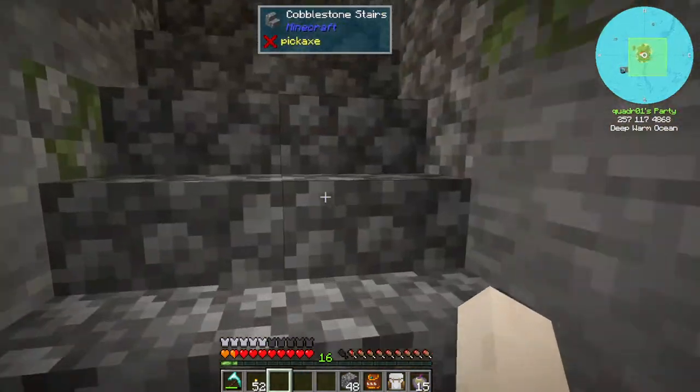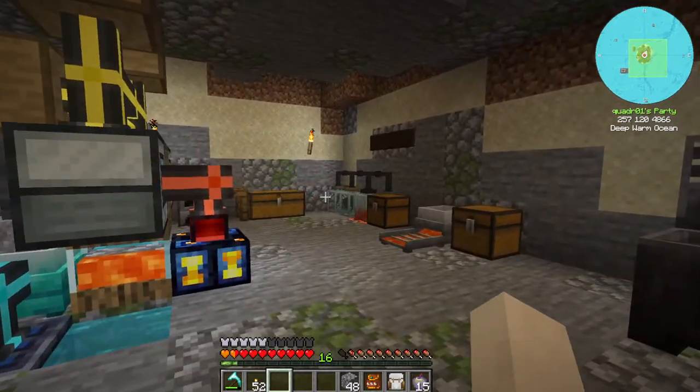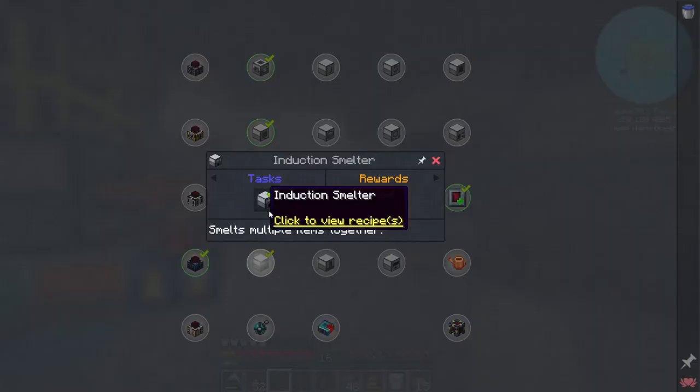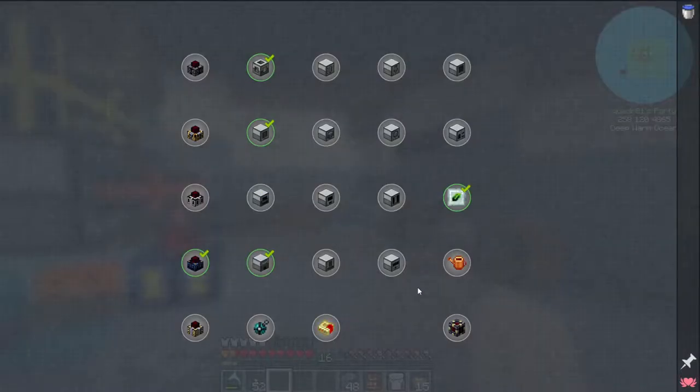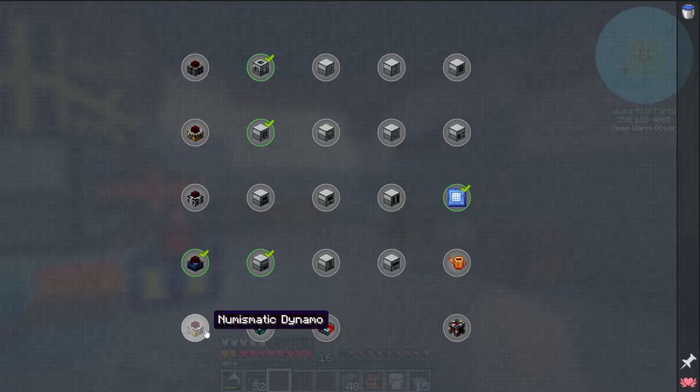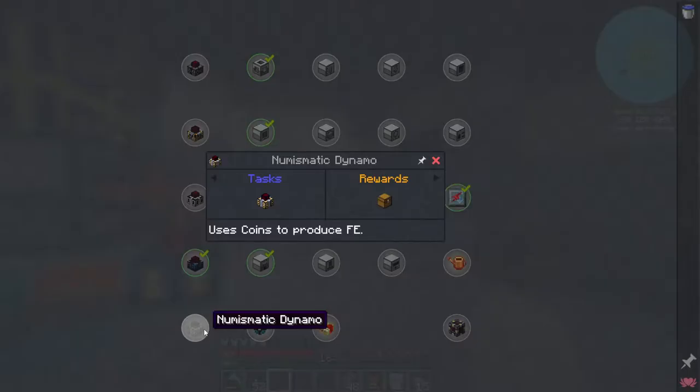Did I get all of the rewards? Yes. So let's look — wow, there's a lot of thermal series. What is a numismatic dynamo? It uses coins. We don't have coins.